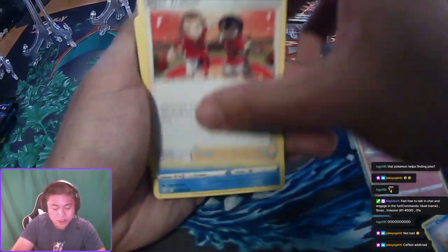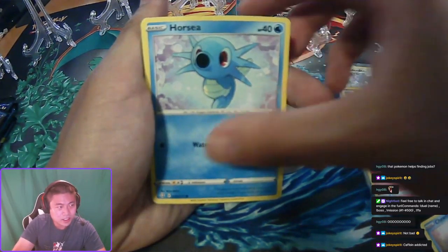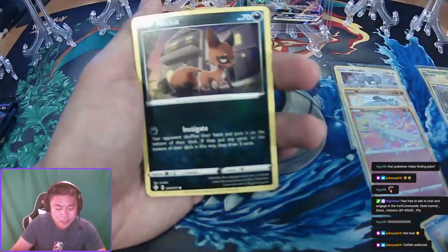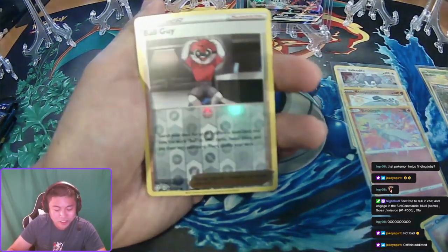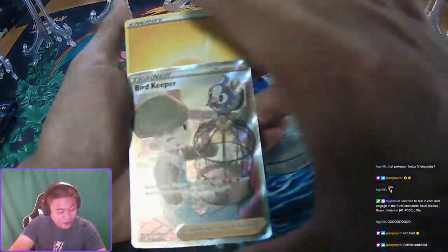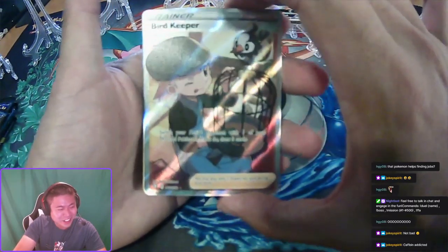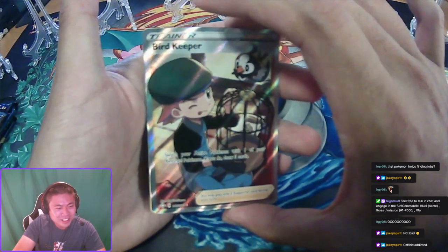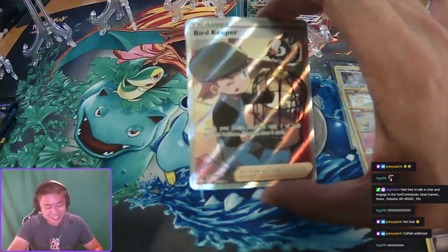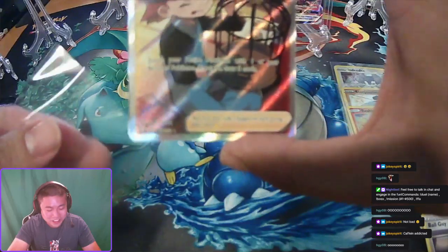Tropius, Gym Trainer, Flotzel, Eevee, Horsea, Cacnea, Shinks, Nickit — and reverse Ball Guy. And a full art Bird Keeper trainer — let's go! Halftime, pack number five did a full art trainer.